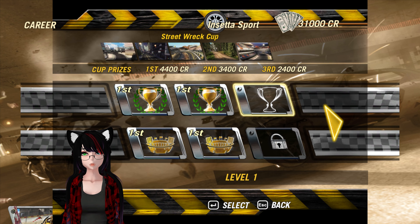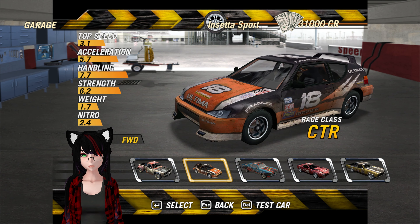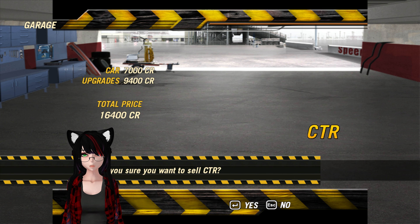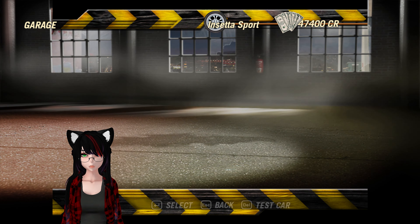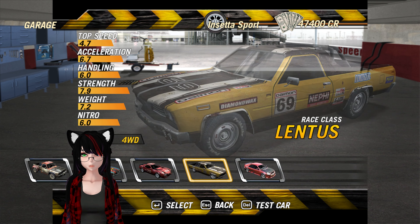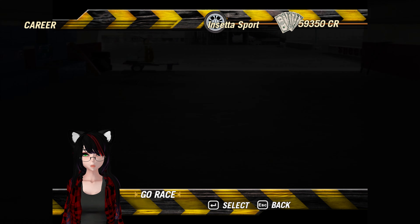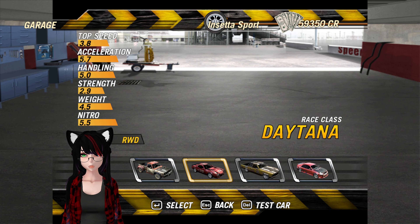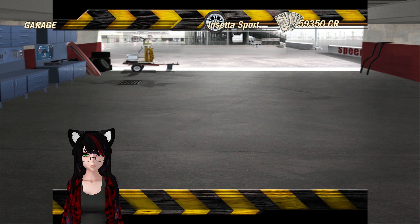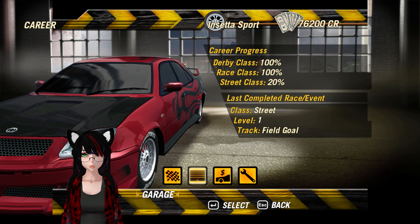Our next thing to do is the Street Rec Cup. I don't know if I have enough money to buy a different car. I think I could probably sell this one because it wasn't that great — 16,000, that's not too bad actually. We'll go to the garage. I have multiple race class cars and this Camaro was pretty good, but this one was meh at best. We'll go ahead and sell this for 12k. Oh my god, the difference in stats between these two — holy shit. Sure, we'll sell this too. I put a lot of money in this car and I get 17,000 out of it, damn.